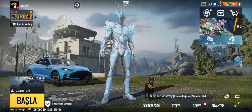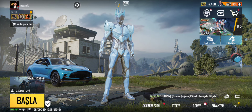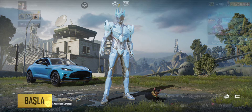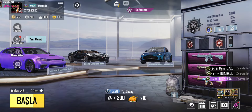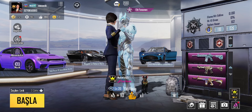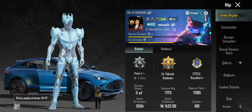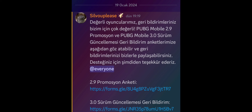Şimdi gelin hep beraber PUBG Mobile'in nerede ucuz UC dağıttığına bakalım. Öncelikle UID yani ID'nizi kopyalayın. PUBG Mobile Türkiye Discord sayfasında böyle bir duyuru geçildi: 2.9 promosyon anketi ve 3.0 sürüm güncellemesi geri bildirimi.